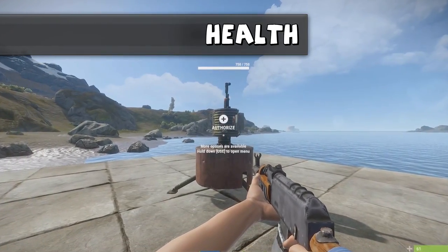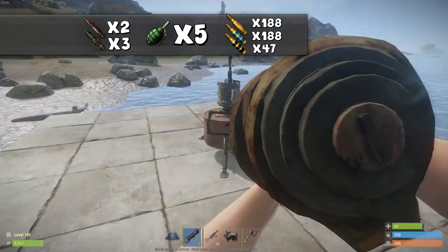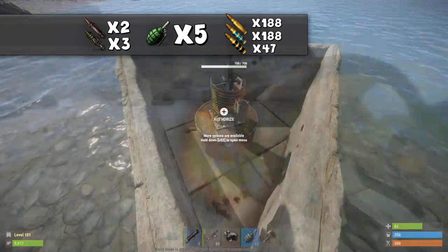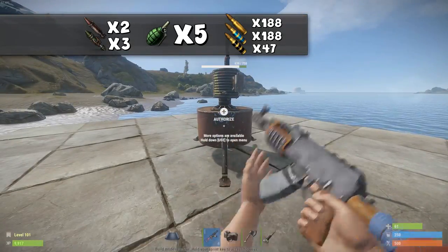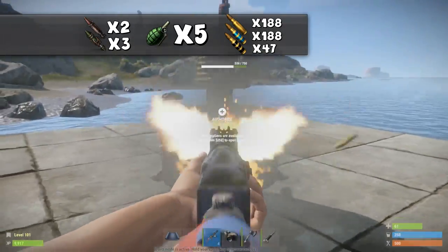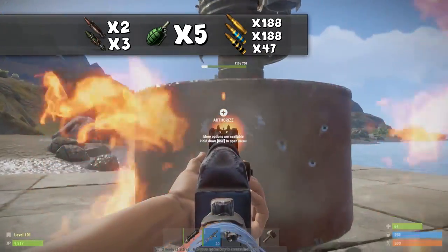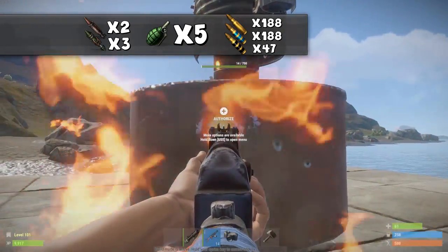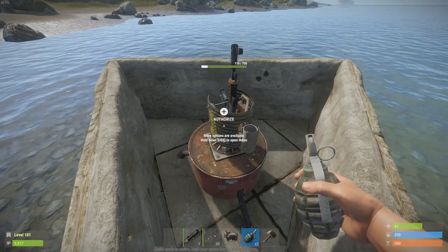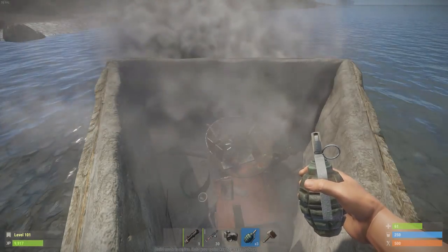The Auto Turret has 750 health, meaning it can take 2 normal rockets, 3 high-velocity rockets, 5 grenades, 188 normal 5.56 rounds, 188 high-velocity 5.56 rounds, and only 47 explosive 5.56 rounds. So you can figure out what you have the most of and what you are able to spend on taking down that Auto Turret.